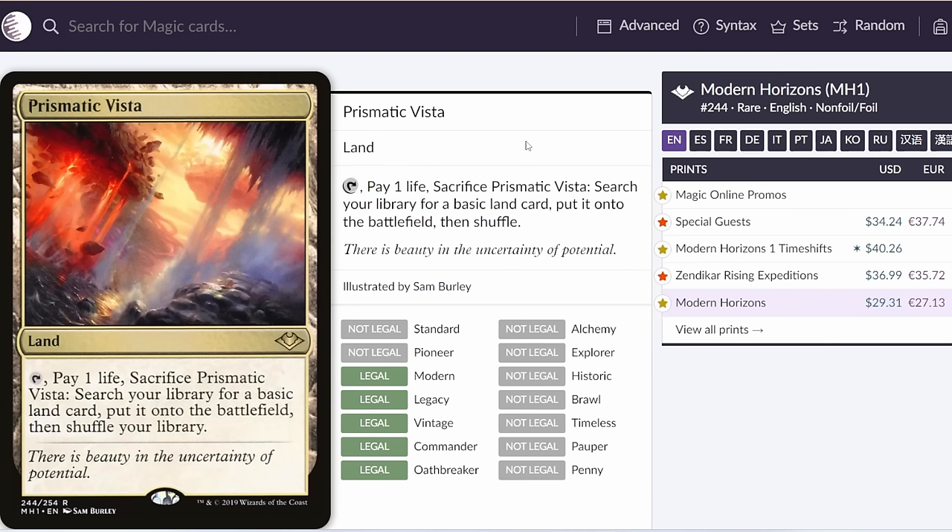Next up, we've got Prismatic Vista — another card legal in Historic but not Explorer — and this is a huge deal in Historic because it's the very first good-quality fetch land we're getting. I don't think this makes cards good that are reliant on fetch lands like Deathrite Shaman, since you can only run it as a four-of and can't consistently find it in the early game. But it's going to be a really big boost to cards that are already playable but get better with fetch lands. Sacrifice decks are really going to like this because it makes Bloodghast significantly better — you can go Bloodghast plus Goblin Bombardment, sac the Bloodghast, ping something, play Prismatic Vista, get it back, sacrifice it again, crack the fetch land, get it back again, and it works very well with Mayhem Devil as we've seen in the past.